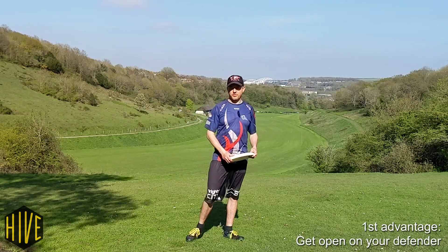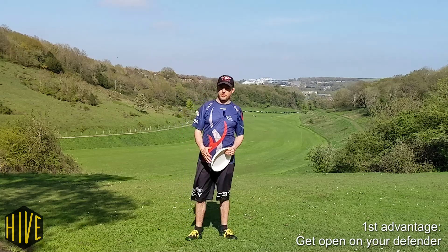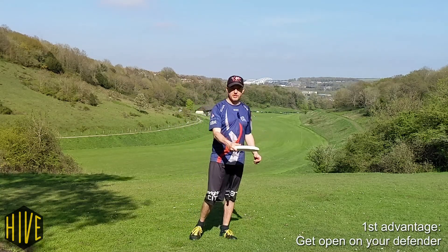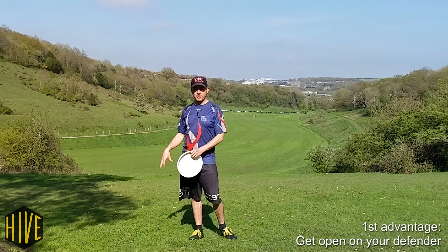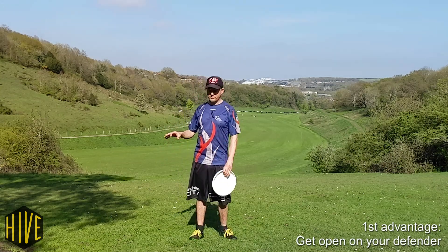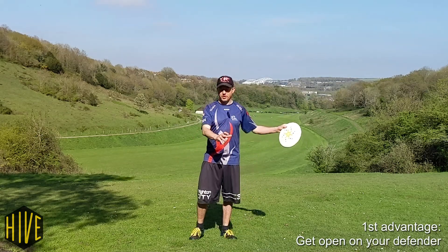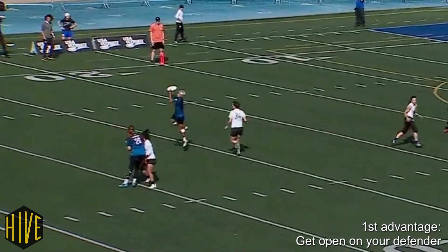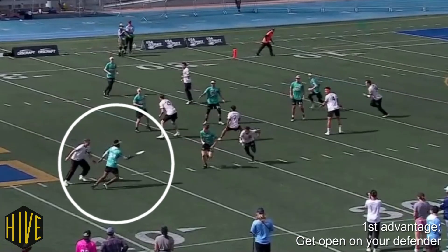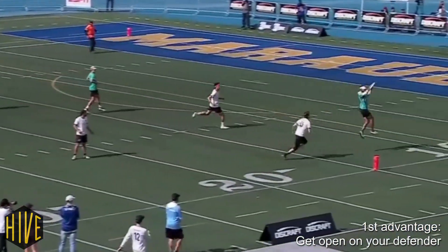The first advantage of the throw and go move is that you get open on your defender. The easiest time to get open is at the moment you release the disc, because when you've got the disc in your hands the person marking you on force is by definition stood on the brake side of you. So you're already free on the open side. All you have to do is release the disc as you're starting to accelerate, and keep that momentum so that the defender can't overtake you and stop you making a move to the open side.